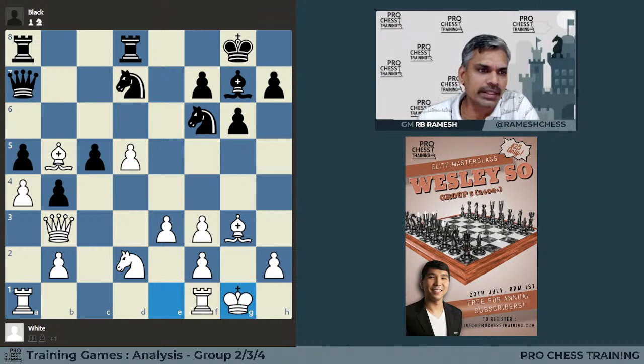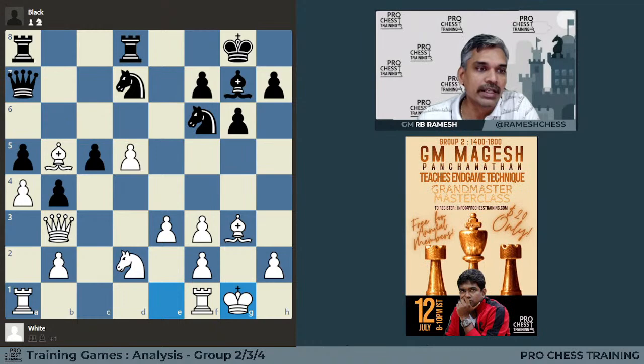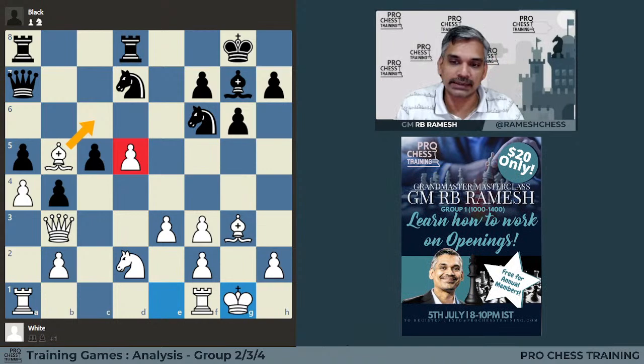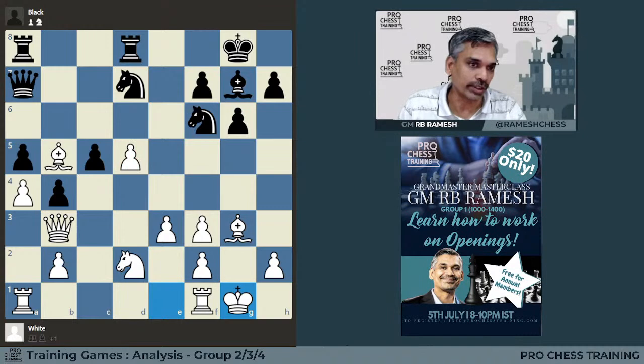But what happened? He played the natural move castle, thinking that next move he could play d6 or also have the option of bishop c6 — with the pawn protection, if you get bishop c6, it's a fantastic outpost. Thinking this, he played castle. But black has a very interesting tactic available at this point, which is knight d5.